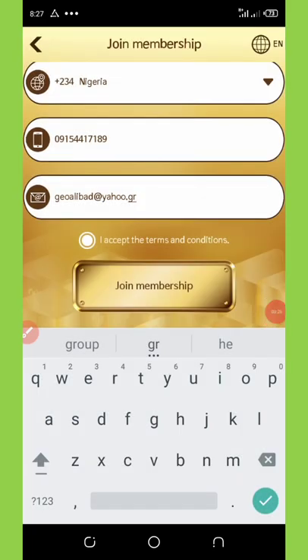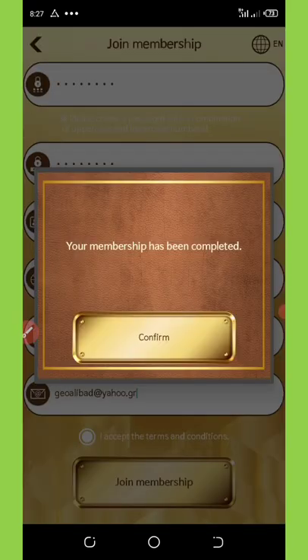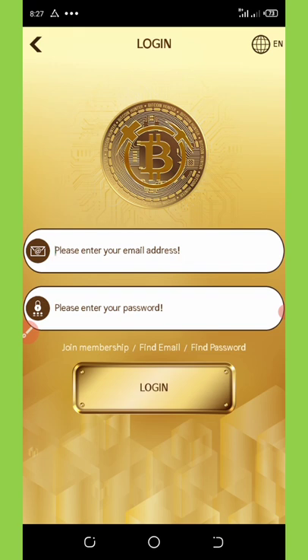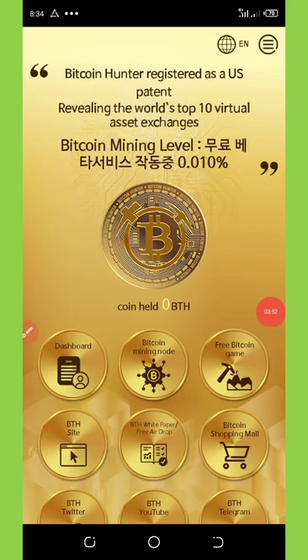After you enter all the information, click on join membership and wait for it to load. It says your membership has been completed — click the confirm button. Now click on login again, enter the email address you used for registration, and enter your password. I have now logged into my main dashboard.